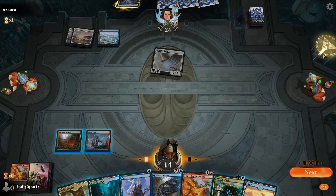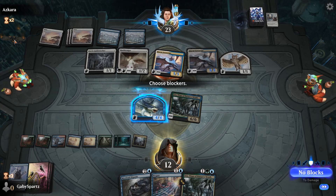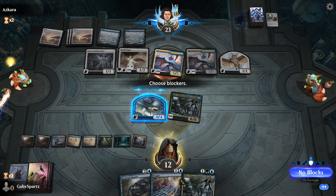Another cute Easter egg is that Parhelion II is actually flying around the map, and if you click it it'll emit a solar blaze. There's also sparks flying around here — they're the Planeswalker sparks.